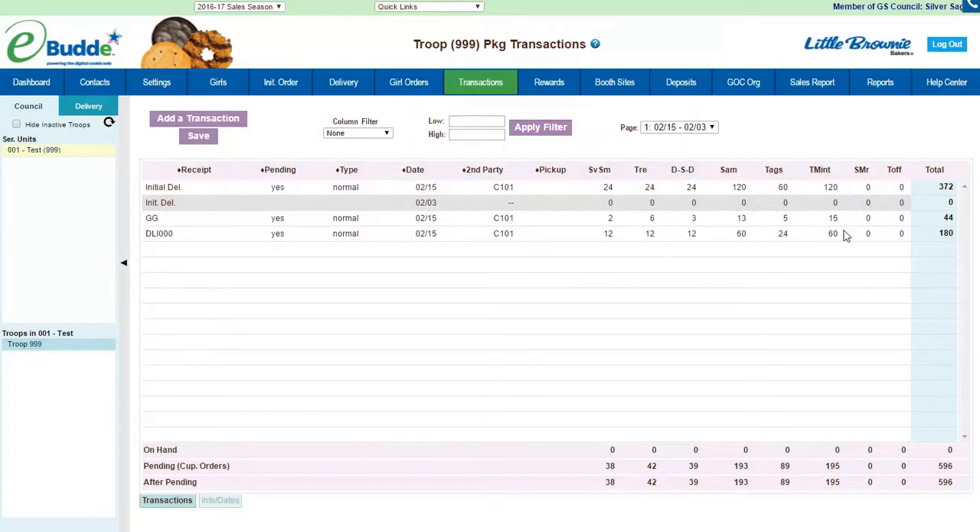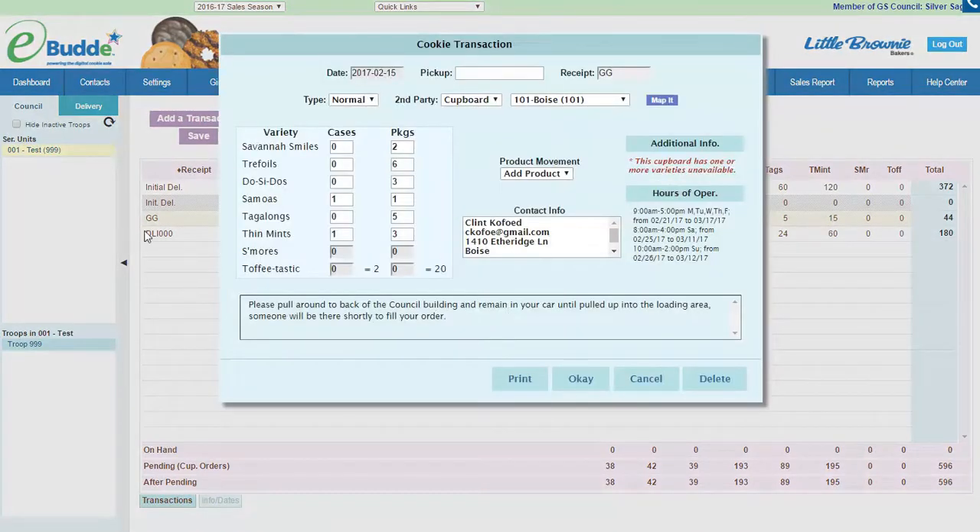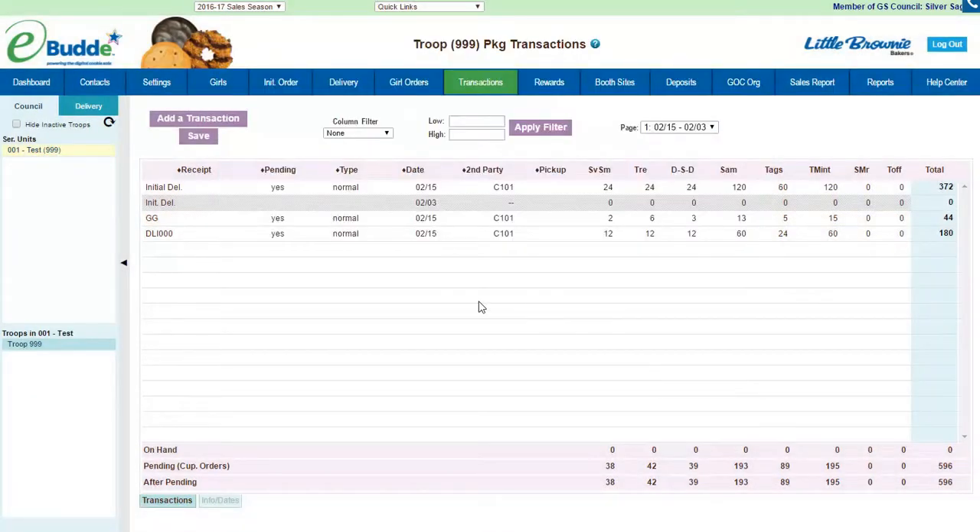These are two orders — one by box, one by case. If you want, you can round up an extra case, or you could say maybe you don't even want one at all and just use your booth cookies to fill your Goal Getter if you already ordered. For your Goal Getters and booths in the initial order, it's all wrapped up in that total number and you wouldn't even have to worry about placing an extra order — this is only if you need extra cookies.